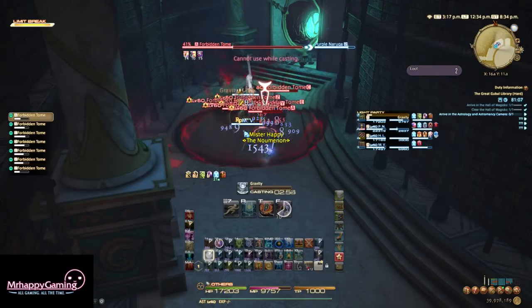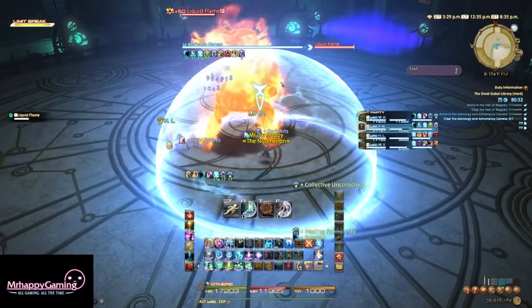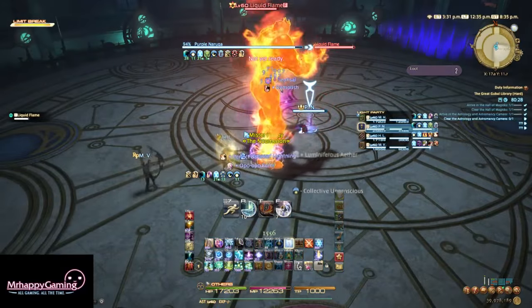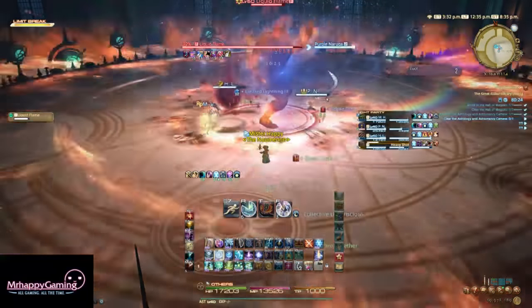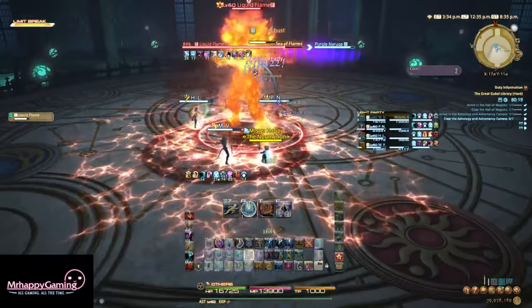After taking on some relatively weak Forbidden Tomes, jump up to the second boss. The second boss is Living Flame, and he is mostly an easier version of Living Liquid from Inside Alexander. He's also a direct reference to the same boss in the library in Final Fantasy V. He has three forms: Human, Hand, and Tornado, each with their own mechanics.